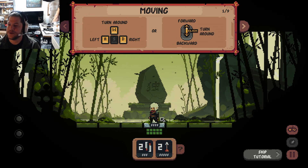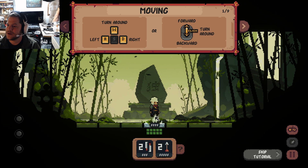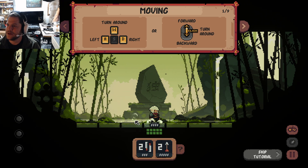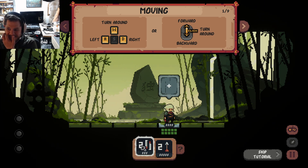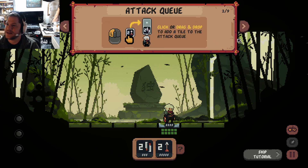Turn around. Lowerward click. I see — middle mouse or click mouse. This is something. Attack queue. Click or drag and drop to the tile to the attack queue.